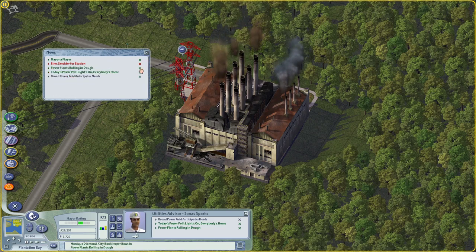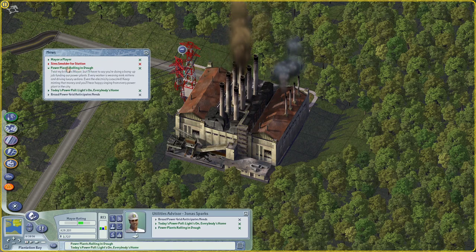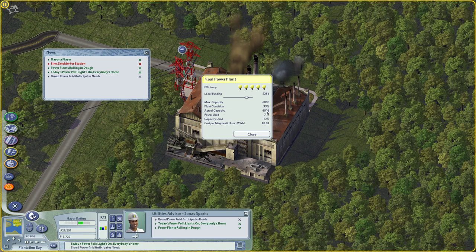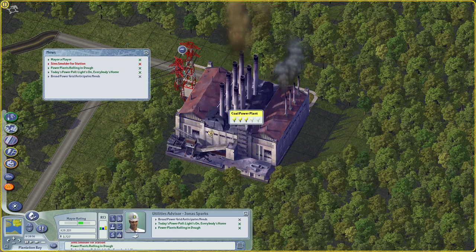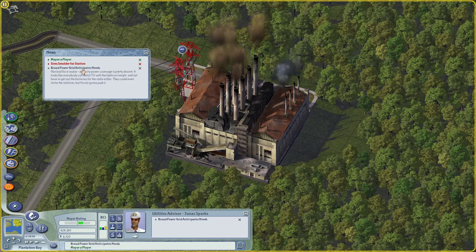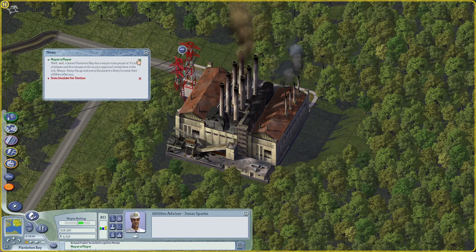This is just introducing us to one of the advisors. 'Power plant rolling in dough' — this is telling us that we've given more money than we need to the coal power plant because we only need 740. I could actually lower that. I tend to find that once you get your city going, if you're growing very quickly and exponentially expanding the population, having to constantly adjust these little sliders isn't worth your time. You might as well wait until that capacity gets eaten up. So I'm going to put this to about two thirds. We can dismiss these — they're fun to read actually, they have a sort of fun sense of humor. 'Everyone's at home' — okay that's just telling us everyone's got power. A lot of these things are kind of redundant.